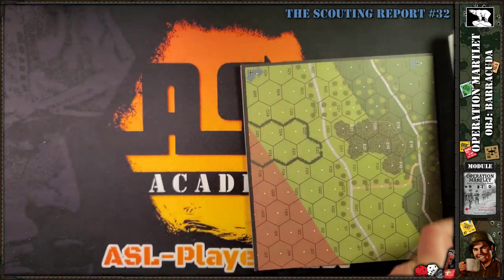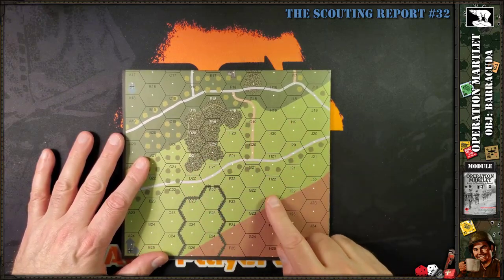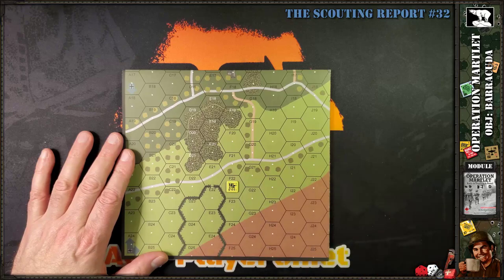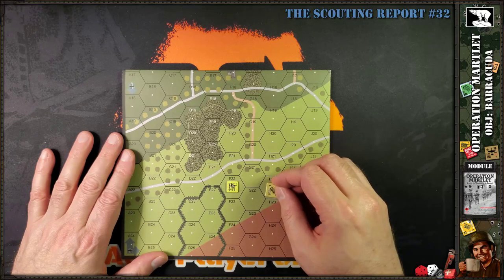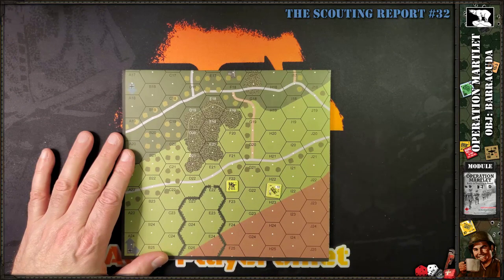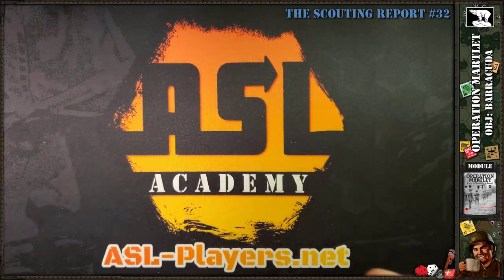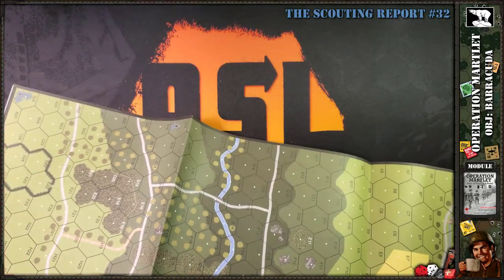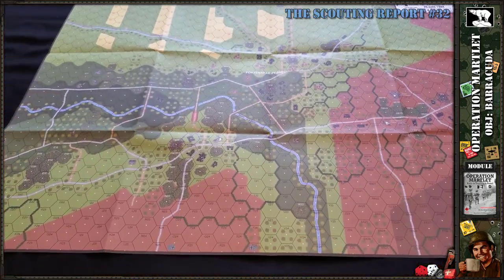Let me set the module aside for a moment just to show you the size of the hexes. Most Lone Connect Publishing module maps print oversized hexes. Throwing a couple of counters on the map: you can see the hex size is quite generous — your counters are definitely not going to be crowded playing on this map. Let me try to unfold it a bit, and then I'll do my usual flyover.